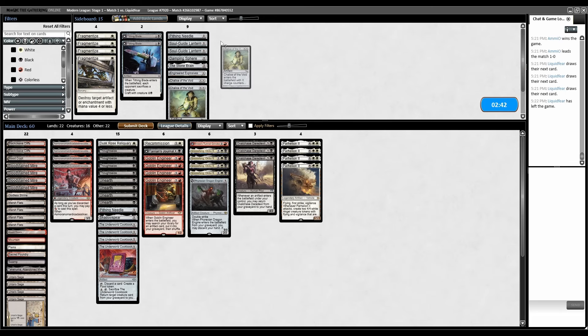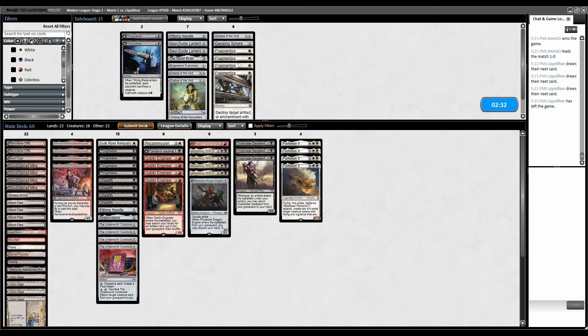What are we sideboarding? Chalice on zero to name Summoner's Pact. Damping Sphere — stops the Bounce Lands. Fragmentize to blow up Saga or Amulet. We can Stonebrain certain combos — name Titan or Valakut. Don't want to Needle anything. Maybe Beseju, but we don't need two Needles for sure.